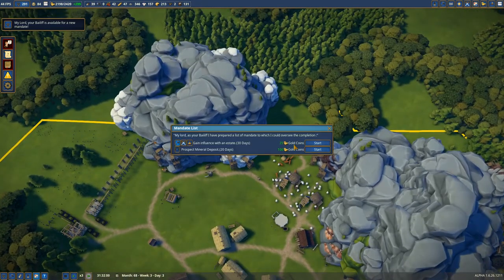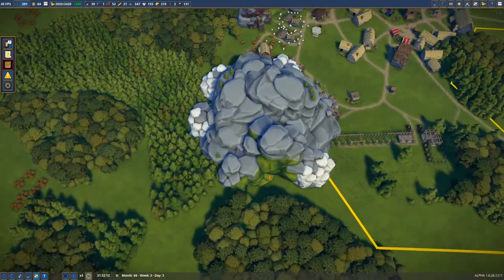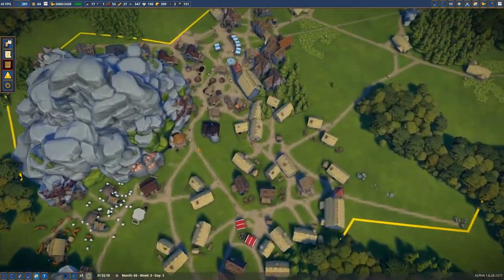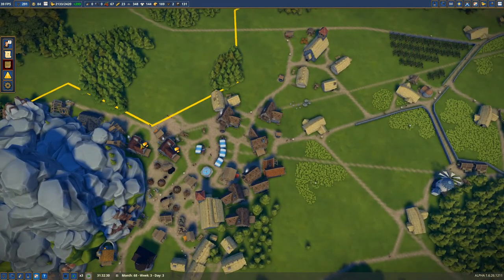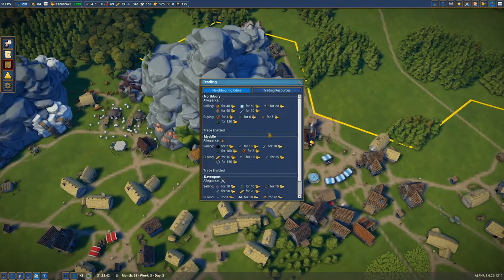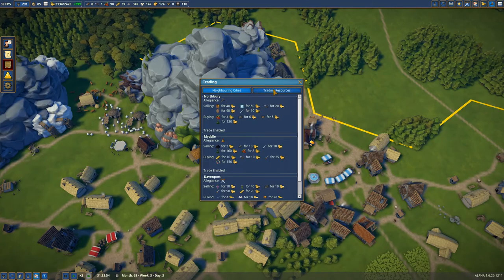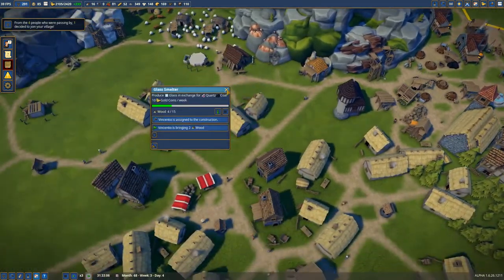The bailiff is ready for the mandate. Let's prospect this last mineral deposit — this one right here, I think. I'm hoping it's something useful. Marble isn't all that useful. I really don't know if there's anything you can do with marble. You can buy glass — interesting. Well, we have a glass mill under construction anyway, so it's fine.